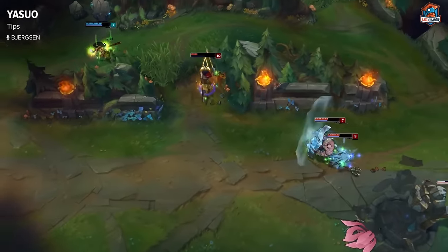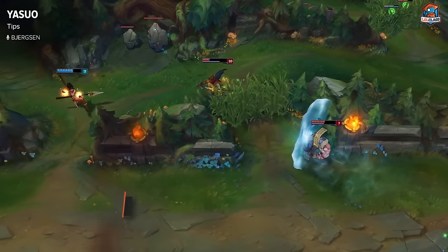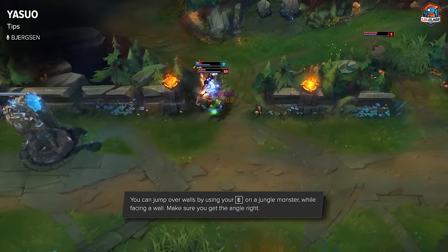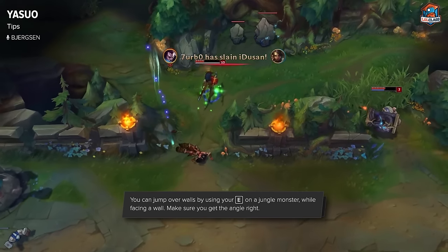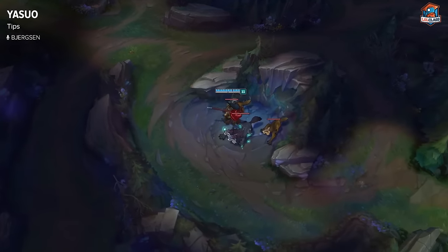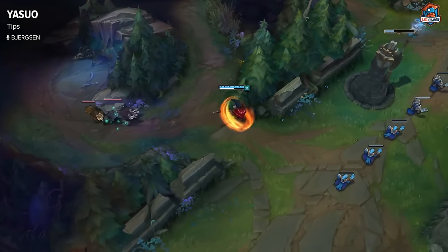Something every great Yasuo player needs to know is how you can jump over jungle camp walls. You can jump over the Gromp wall and over the Wraith wall. It makes you a lot more mobile — you can use your E over jungle camps to jump over and escape. It makes Yasuo very hard to fight in the jungle since you can always move around and jump over walls.